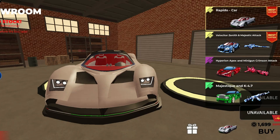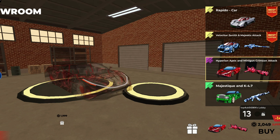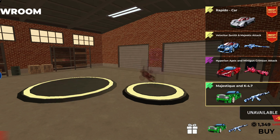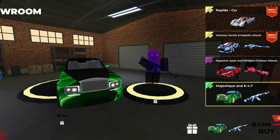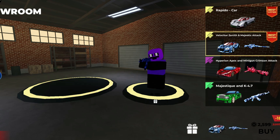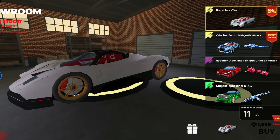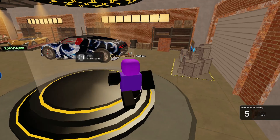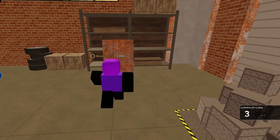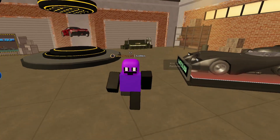There are also two weapons, and there are some limited cars: the Velocity and Majestic Attack, and then the PO car. The Majestic Key is not limited and Apex is also not limited. These are the best offers you can get, and there's also the real gun.